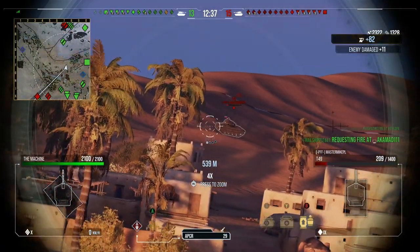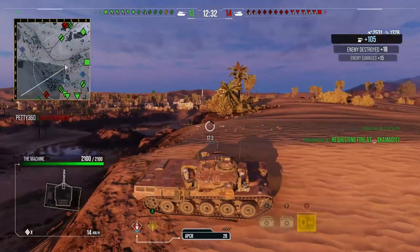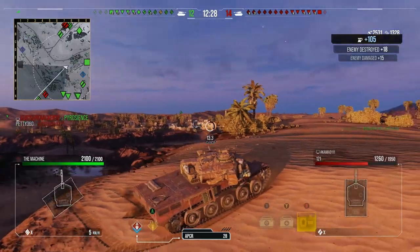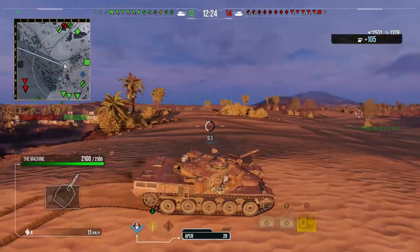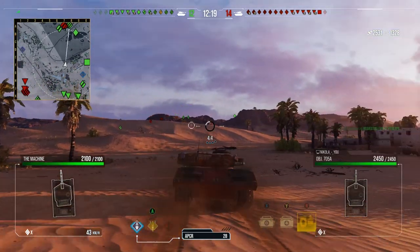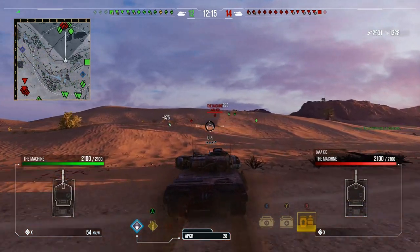On Sand River, we basically went to the middle and did what you have to do from this side. We took the position in the middle, got the first shots off straight away, put all our shells into a Waffle E100, then ran because the enemy completely took the dunes in the southern area, making our position untenable.